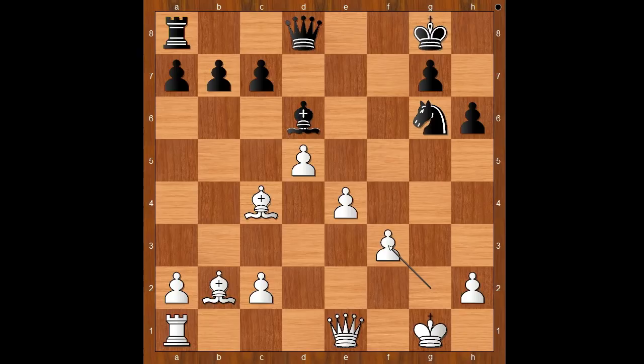g takes on f3, and the pawn structure around the white king is damaged. Queen to g5 check, king to h1.